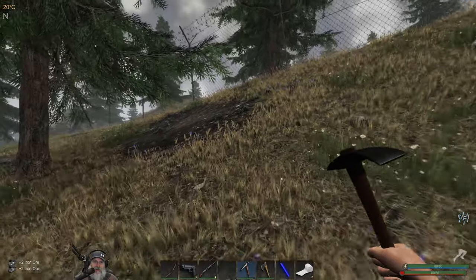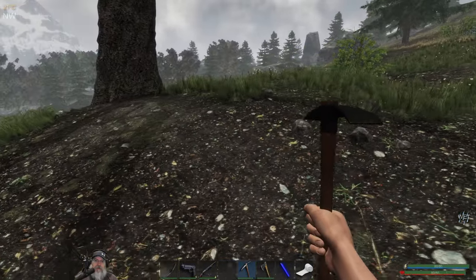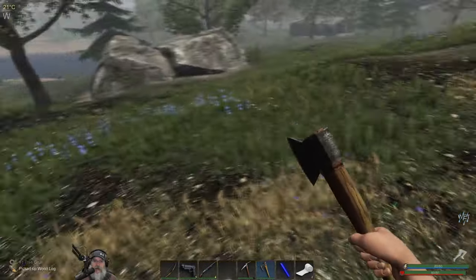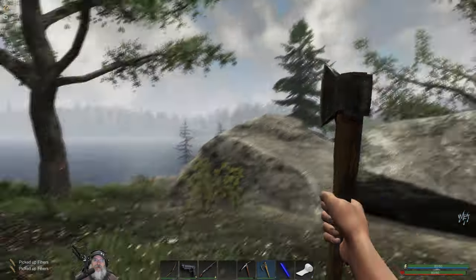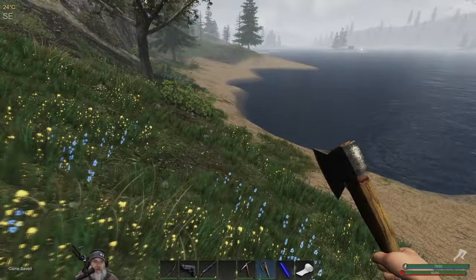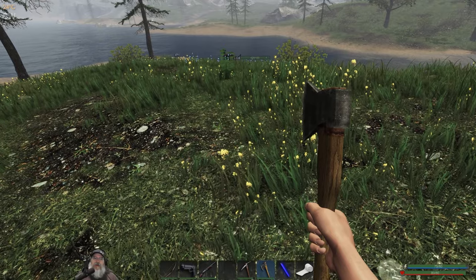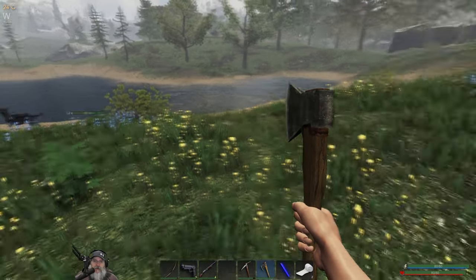We've got a couple of rabbits now. Hopefully those salmon fillets will still be okay when we get back to base — we'll eat those for dinner and have the rabbits for breakfast. And some more ore — this is iron too. I think with the fragments we found in the lock crate yesterday and what I just got, we should have enough to make a new lockpick. This level four wolf is going to be a bit of a problem. There's a crate here and an ammo crate over there that could have a shotgun shell in it.